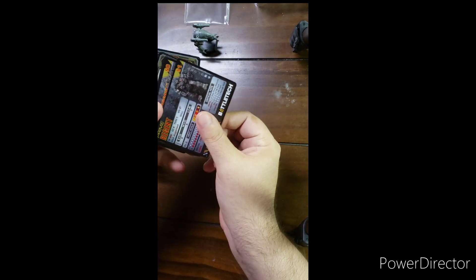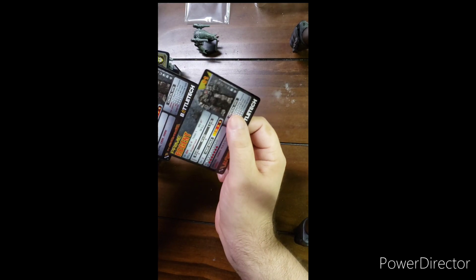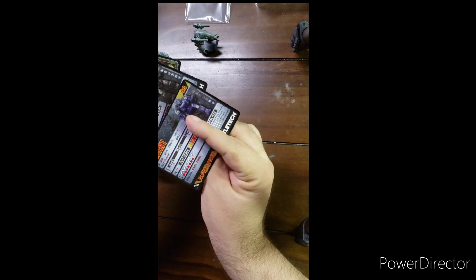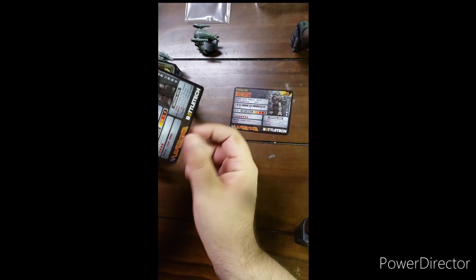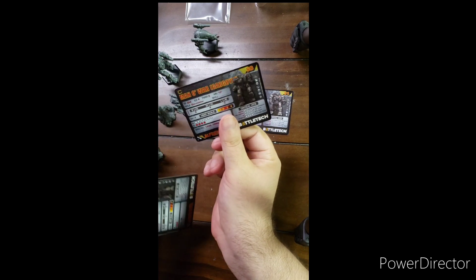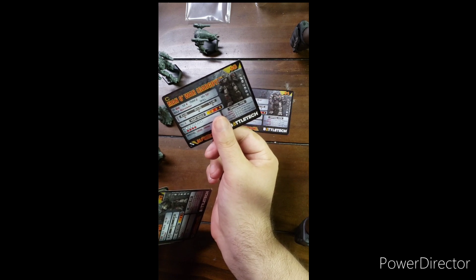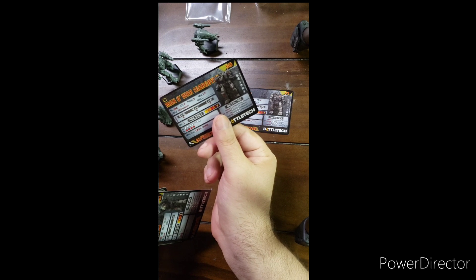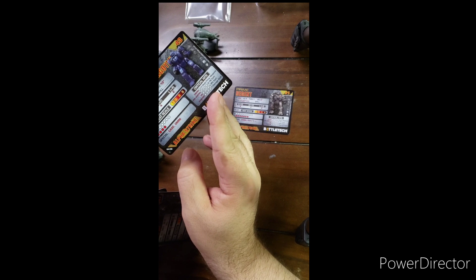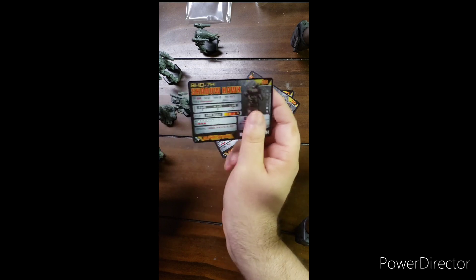Let's open these up and get our Alpha Strike cards. The Regent is pretty darn strong — both versions of it. The Manawar from medium range: wow, six-six. And then the Catapult and of course the Shadowhawk.